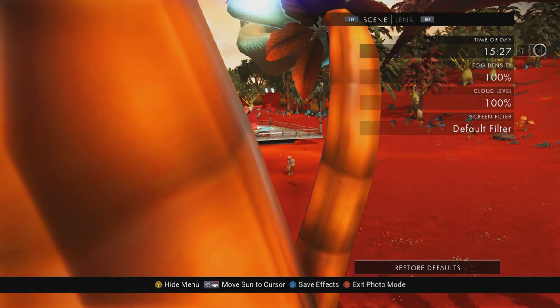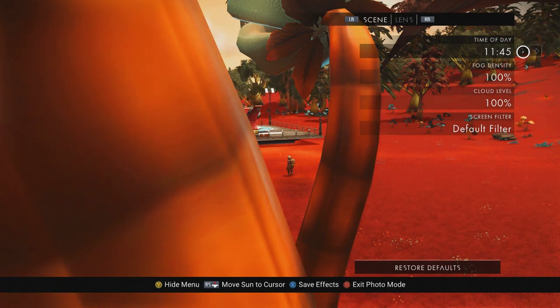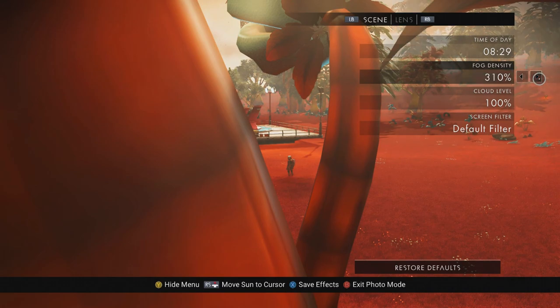In Scene, the very first option is Time of Day, which changes the position of the star and its natural movement across the sky. Sometimes you get really beautiful different kinds of colors up there, or maybe you just missed the star setting on the horizon and want to go back to that moment. Fog Density introduces more of that haze from the background into the middle ground — I'm going to add a ton of fog into this particular shot.